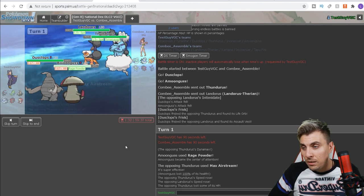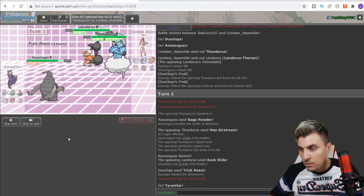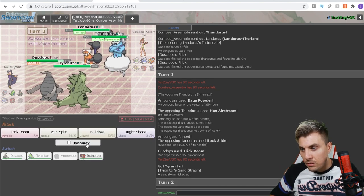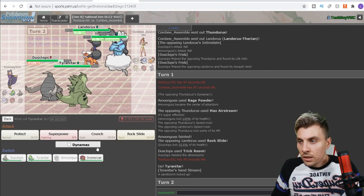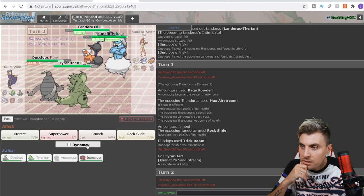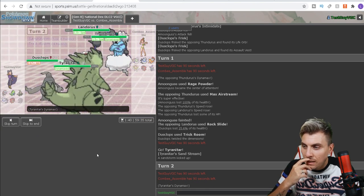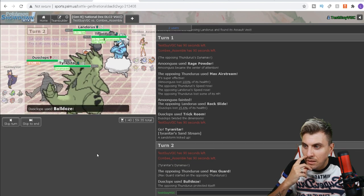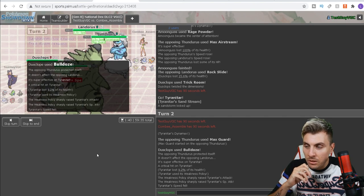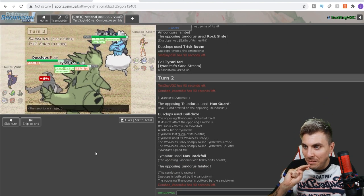An Airstream comes in and KOs Amoonguss, but that's fine. We bring in Tyranitar. Landorus doesn't look Scarfed, so we go Bulldoze. Thundurus could Max Knuckle, but I want to get rid of Landorus. There's a Max Guard, and then we do get rid of Landorus — otherwise it was going to Superpower us, which would be really bad. Now we can get rid of Thundurus the next turn.